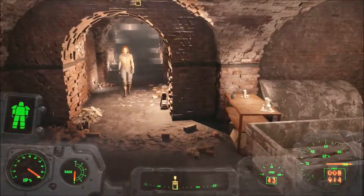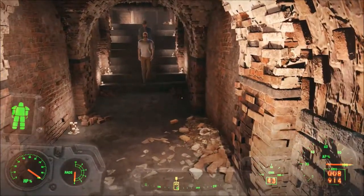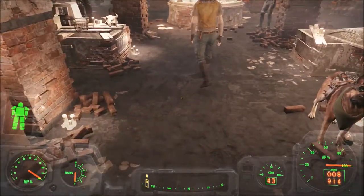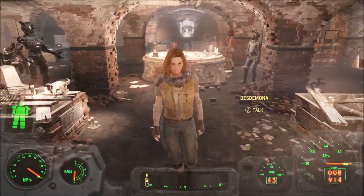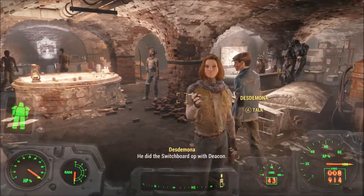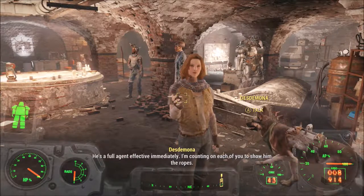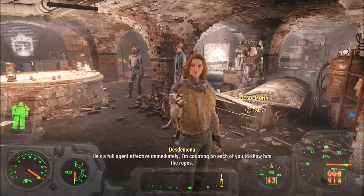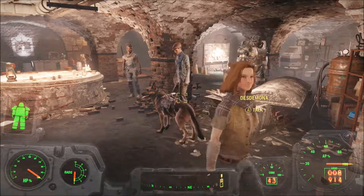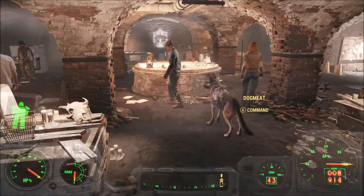Missions — at this point we just got to continue on with the quest line. Desdemona announces: 'Listen up, everyone. This is Fixer. He did the switchboard with Deacon. He's a full agent effective immediately. I'm counting on each of you to show him the ropes. Feel free to welcome him aboard.' That was a rather nice introduction, Desdemona.